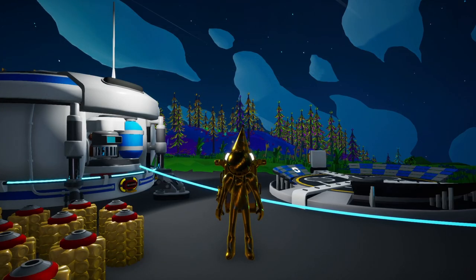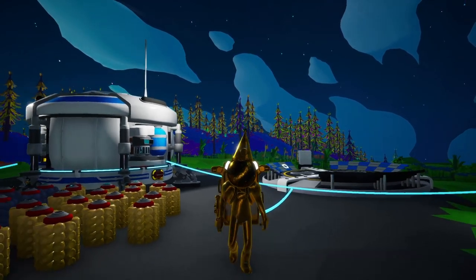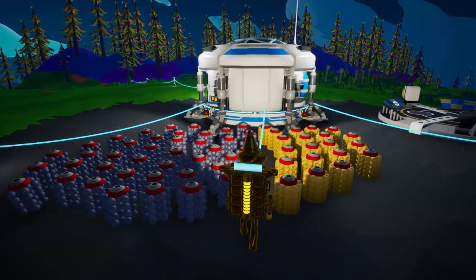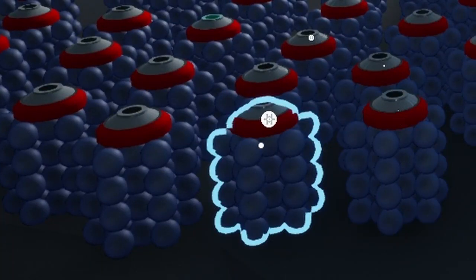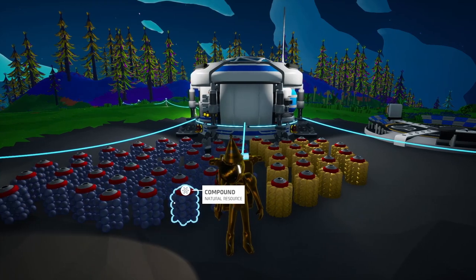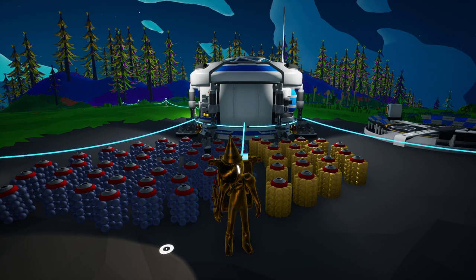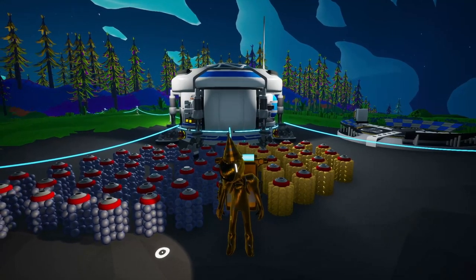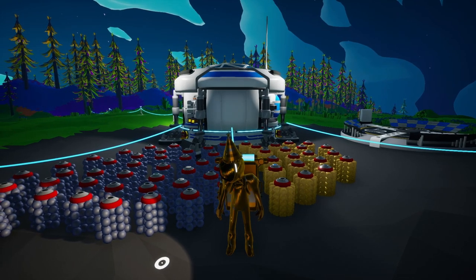Our fourth early game mistake in Astroneer is going to be not gathering items in bulk. That may seem pretty self-explanatory, but it's still more useful than you may think. Let's say I need 3 compound in order to craft something. If I go to a compound vein and only gather 3 and go back to base, I'm gonna need more compound soon, because you always need compound — it's a very common crafting recipe. If you only gather what you need, you're going to be going back and forth between veins a ton and walking a lot, which you can avoid by simply gathering more while you're standing over the top of it and getting a stockpile.